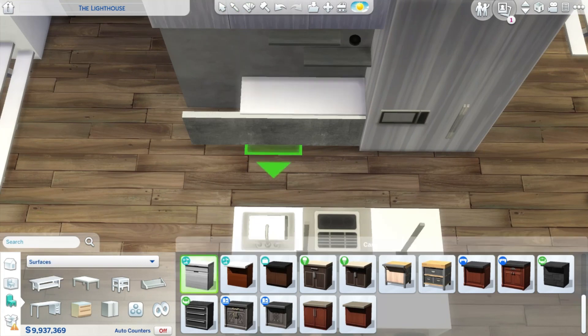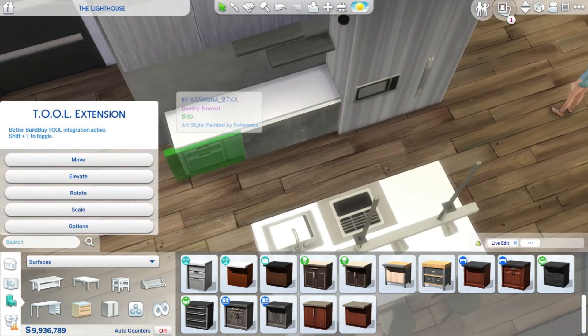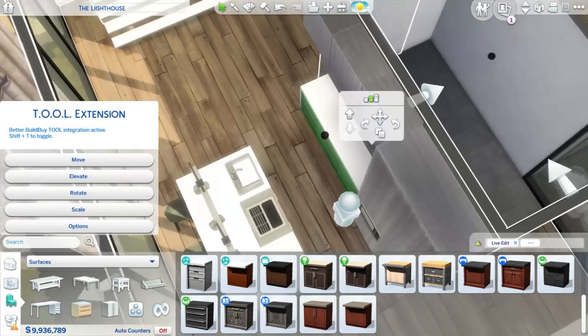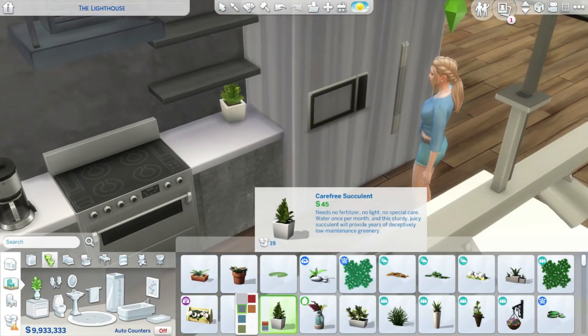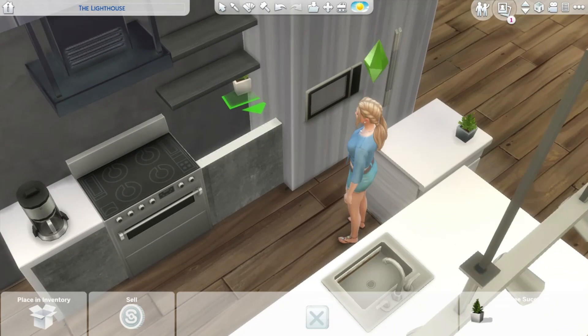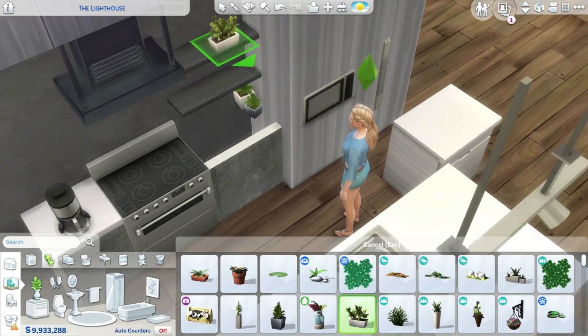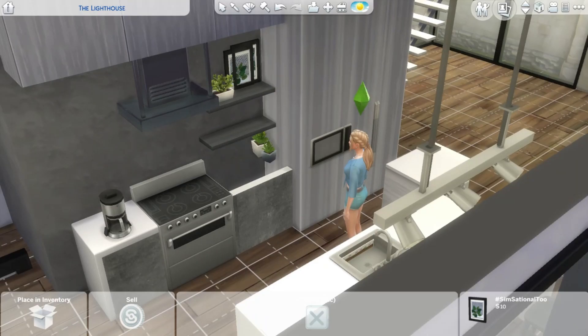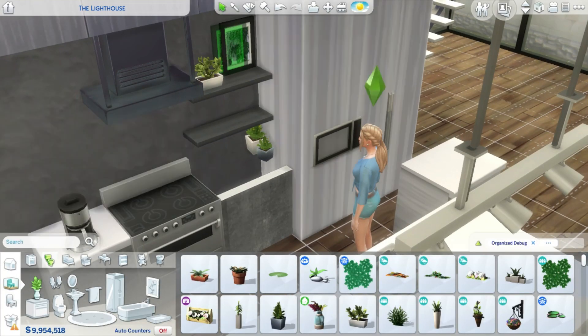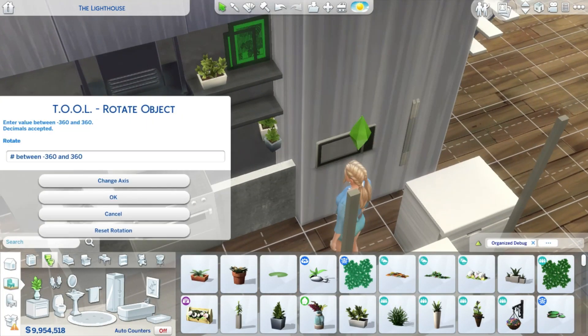I wasn't sure if gray and black go so well together in terms of color theory, but I really like how they look. Eventually I decided to use them. As you can see, I've also been using a lot of gallery art in this build.